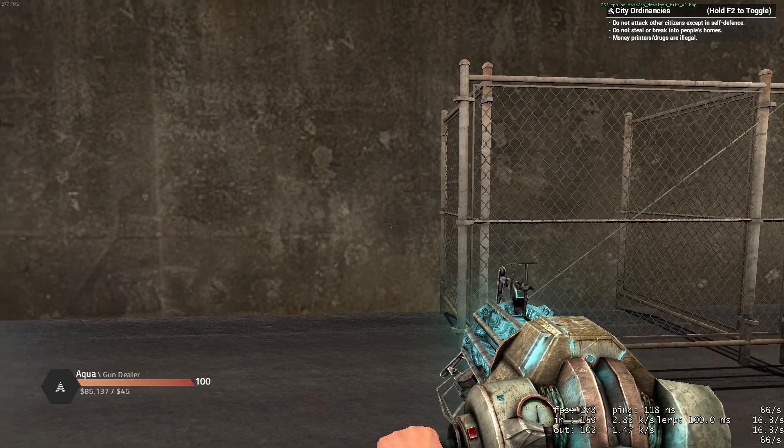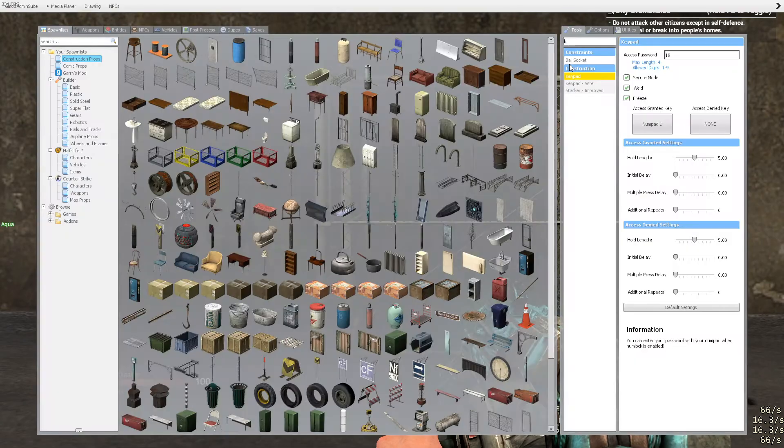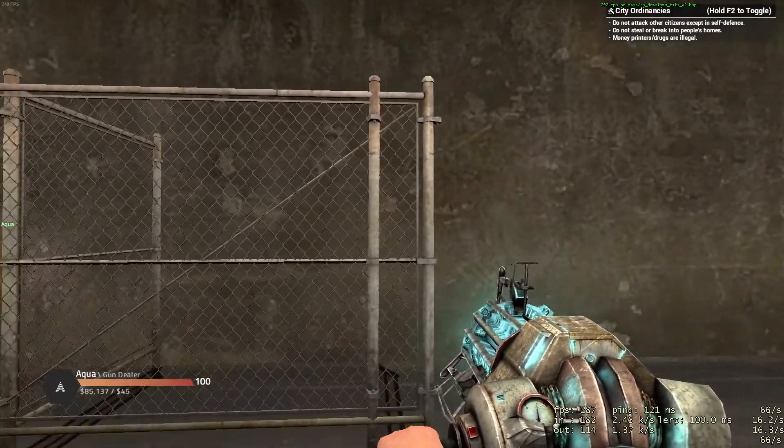Hello everyone, my name is Aqua and today I'll be showing you guys how to use the fading door and keypad tools in Garry's Mod. I have a little basic kind of setup going here.